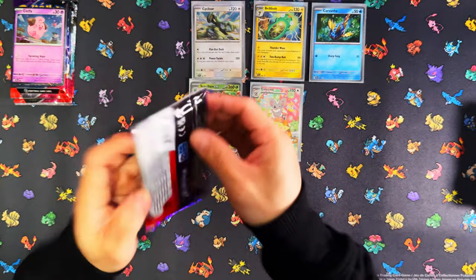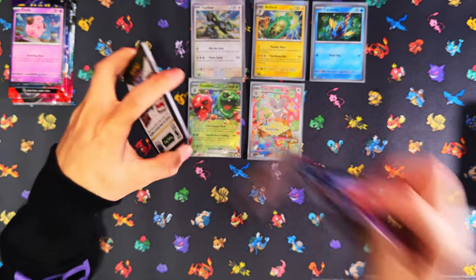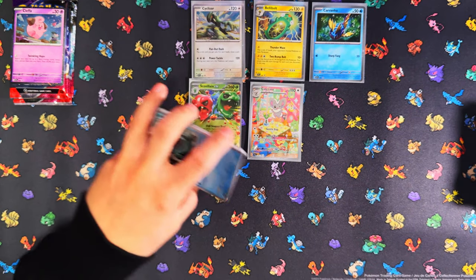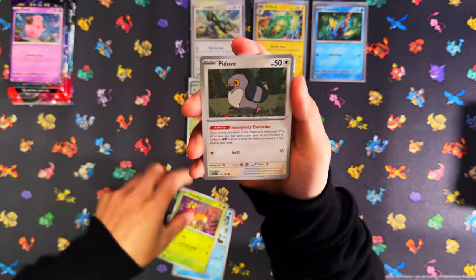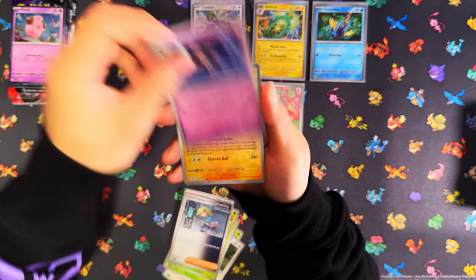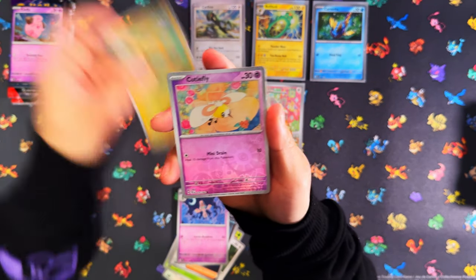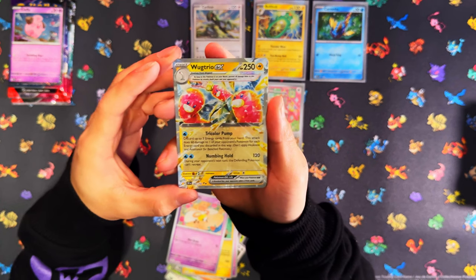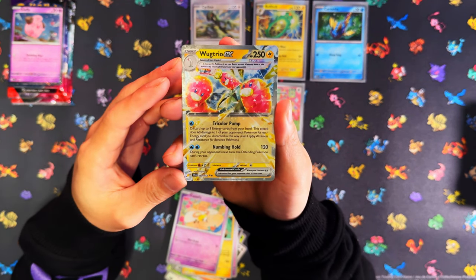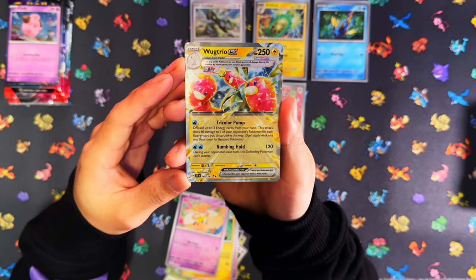All right, so the second Cyclizar blister - nothing so far. Just the EX from six packs. Oh, that's a nice one right there - little Sleeping... oh, Tera! Okay, so we did at least pull a Tera from this triple pack blister as well. So far one for one on each triple pack blister.